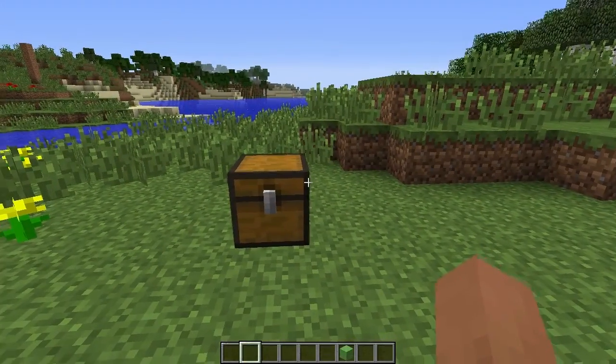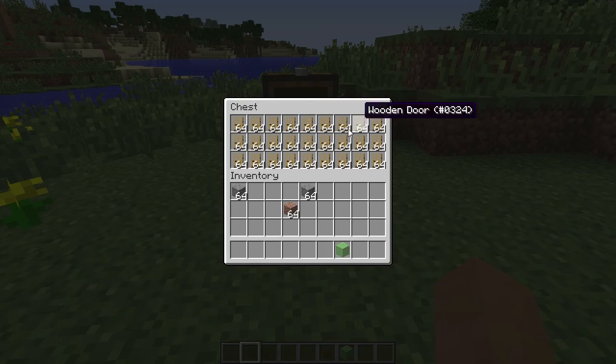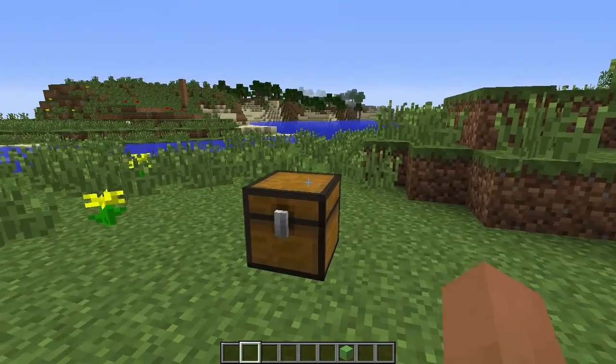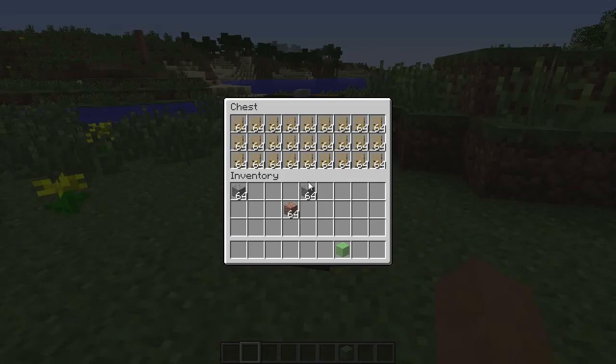The next part of this snapshot is that doors now stack. You can make as many doors as you need, especially when making something like an iron foundry from Tinker's Tech. To get an iron farm going you need lots of doors, and now you can stack all the doors in a chest.